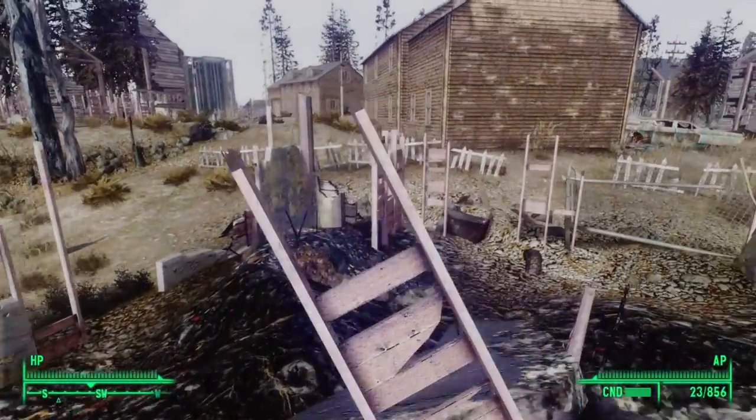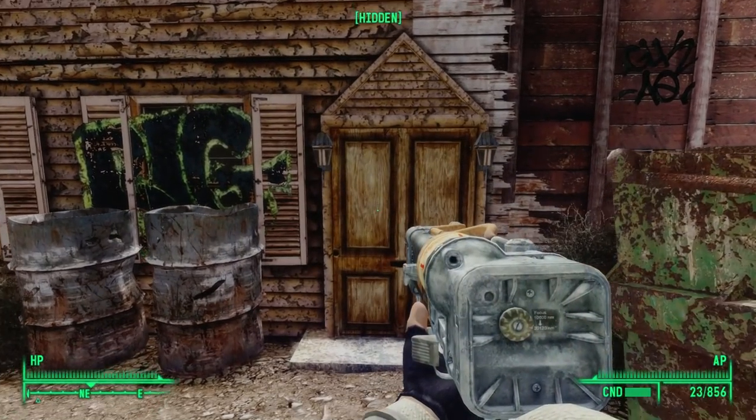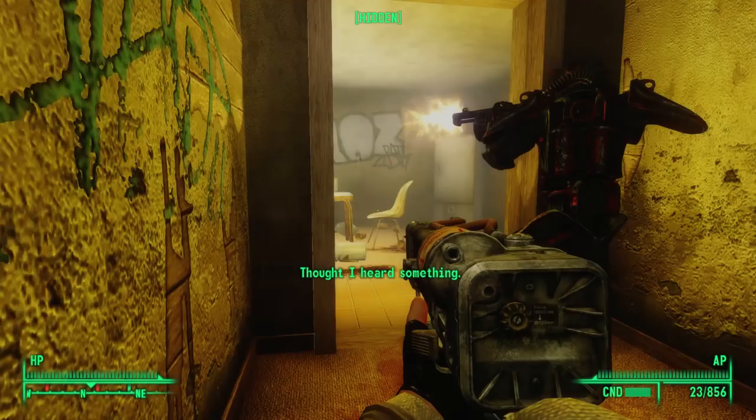Unlike the other buildings in this community, this house has a working interior. When ready, we can open the door to the raider shack. And immediately upon entry, Sharon just marches right into the kitchen.